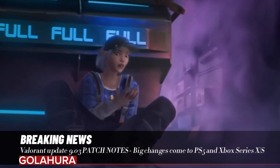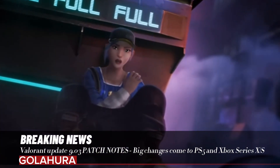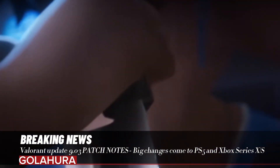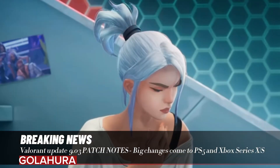The new update makes a wealth of improvements, bug fixes, and gameplay tweaks, including improvements to ground-spreading abilities such as Brimstone's Incendiary and Viper's Snakebite. According to Riot Games, these abilities will now spread more consistently and only apply damage in places that are consistent with the visuals.